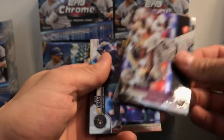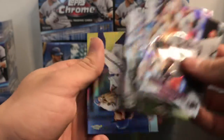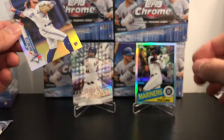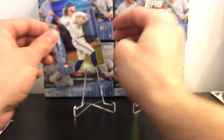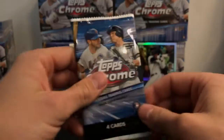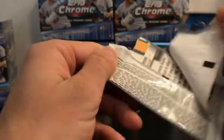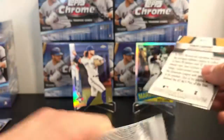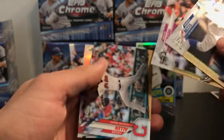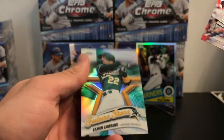There's a cool one on the back — I think it's a refractor too, I'm really hoping it is. That is nice — a Bo Bichette refractor! Yes, a refractor Bo Bichette — that is really nice. I actually only bought one of the hanger boxes because they didn't come with an exclusive parallel, so I wasn't that big of a fan of them, but it treated me well with that Bo Bichette refractor.